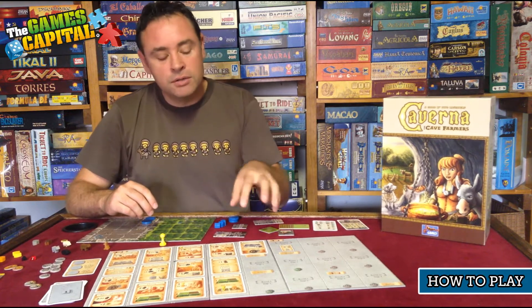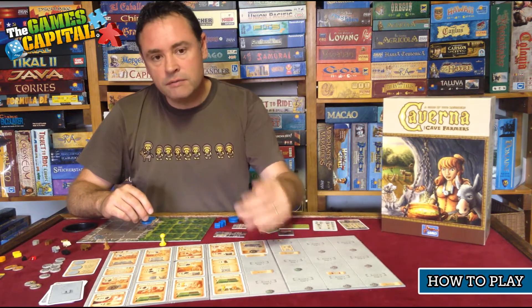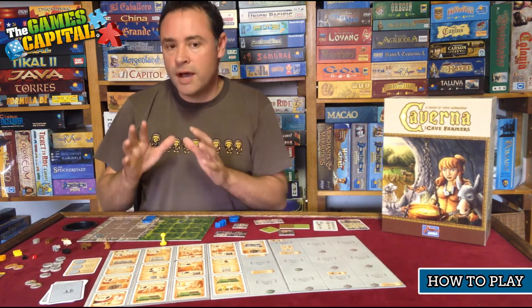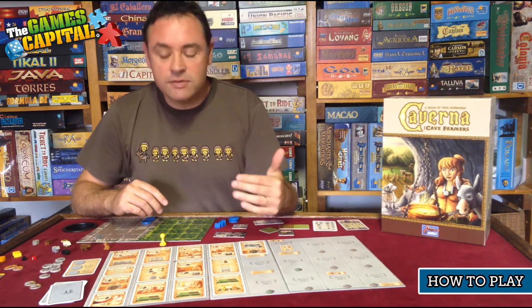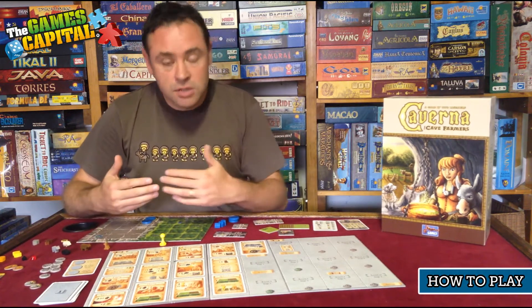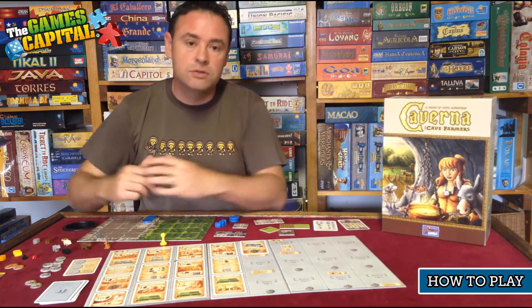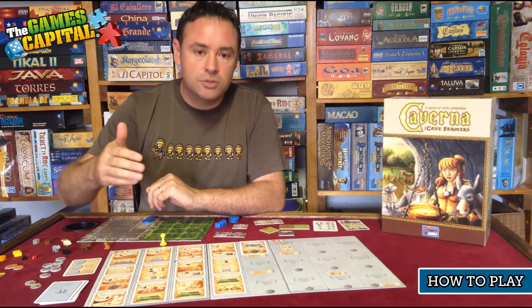Once all players' tokens are placed, workers return home. Then, depending on what round you're in, there may be a harvest. In the first two rounds there's no harvest; from then on there may be one at the end of the round. After the harvest concludes, you start the next round by placing a new action out onto the board and replenishing, and so on. That's how gameplay works for the entire game until round 12, which is the end. You then count up your scores for what you've achieved, and the person with the highest score is the winner.